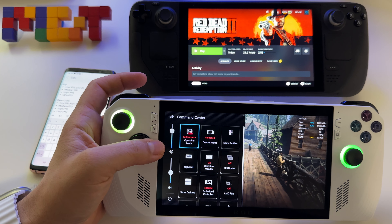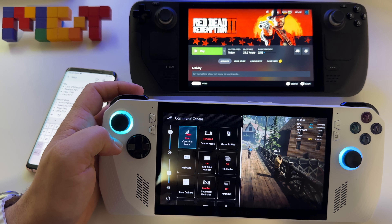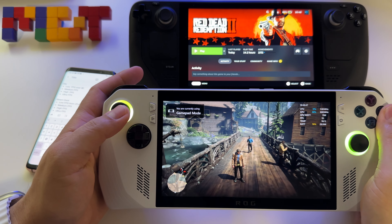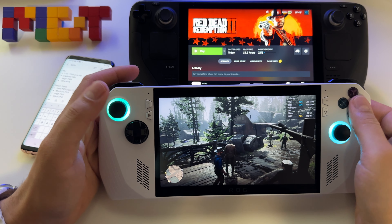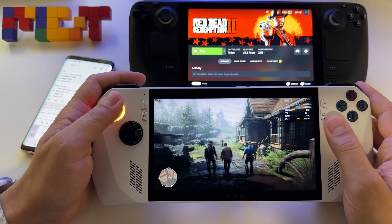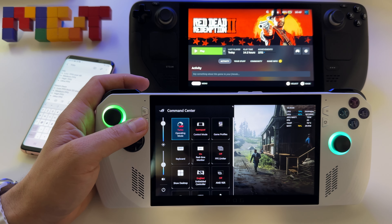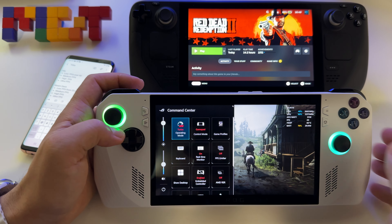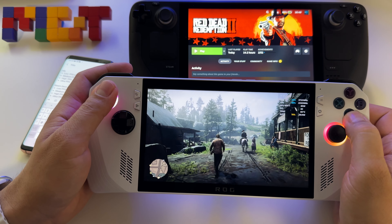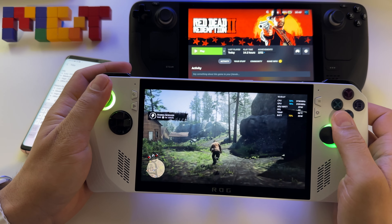What about 10 watts? If I change here to 10 watts — of course, you cannot do anything with 10 watts. You get 16 frames, but why would you play a triple-A game like this at 10 watts? So back to turbo mode — and as you see, you get 43, 44, 45 frames.